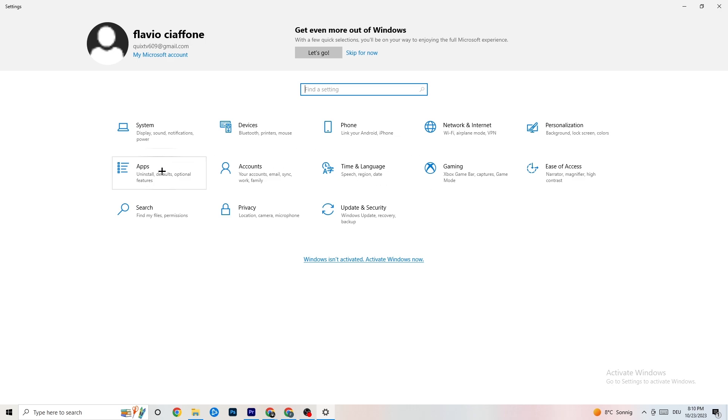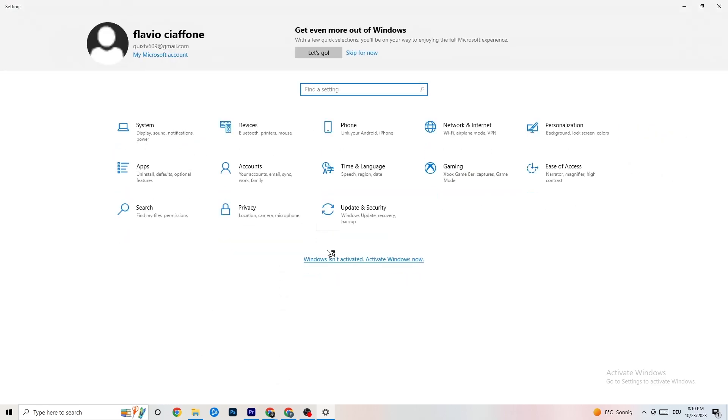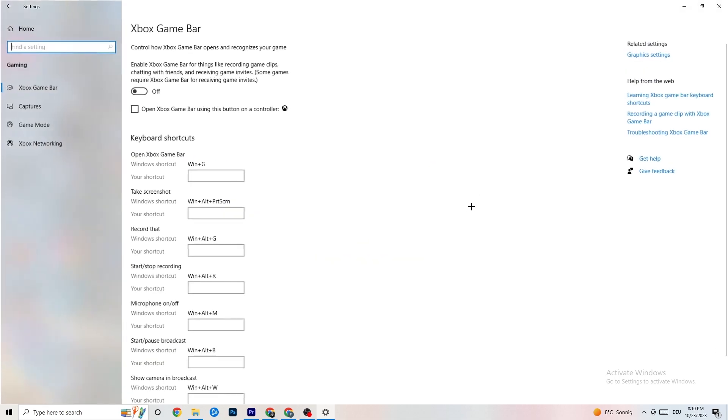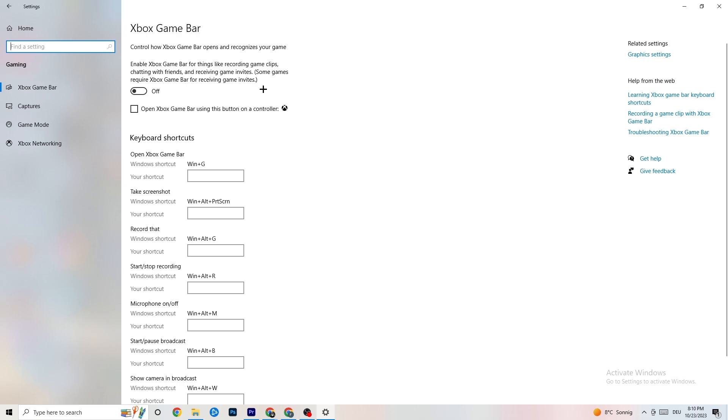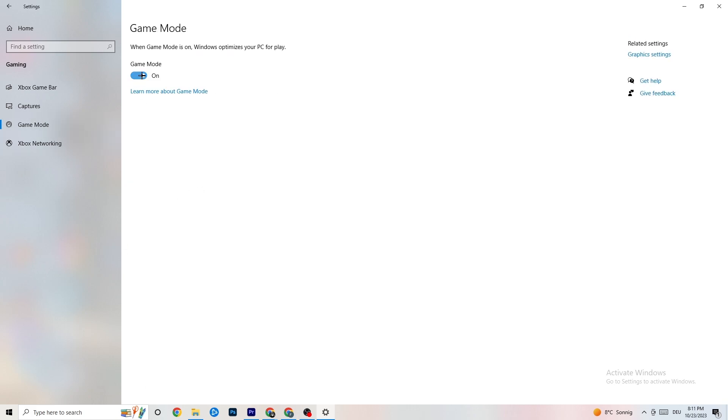Click on 'Apps,' then click on 'Gaming.' You'll see Xbox Game Bar — turn this off, you don't need it and it just drains performance. Go to 'Captures' and turn that off too, because having that running in the background can cause mid-game crashes or FPS issues. Then hit 'Game Mode' — for some people it works better on, for others off, so just try it out.